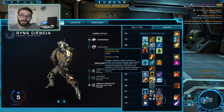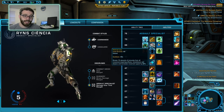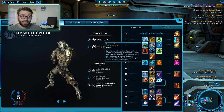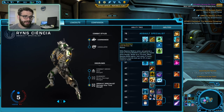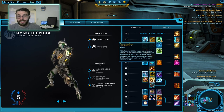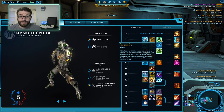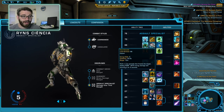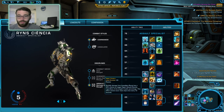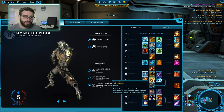Personally, I run Echoing Deterrence more than Hold the Line. You can take Cryogrenade if you really want to — this one's kind of dealer's choice. And then finally, the last tier, I take Trauma Stabilizers because I find the most benefit from it, especially as a PvP player. The other two really aren't that useful. So the only real choices here are what you want in the Cryo Grenade, Hold the Line, and Echoing Deterrence stage, and then what type of content you're running for your final stage.